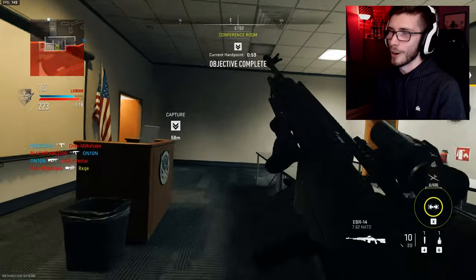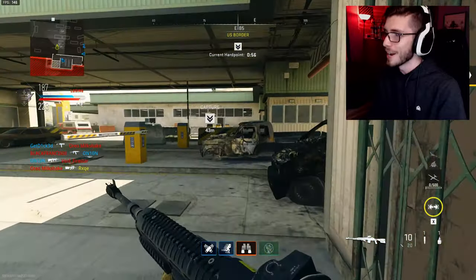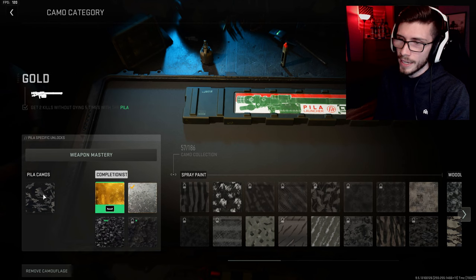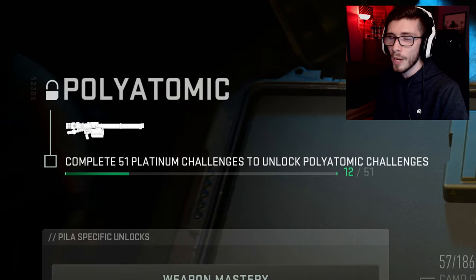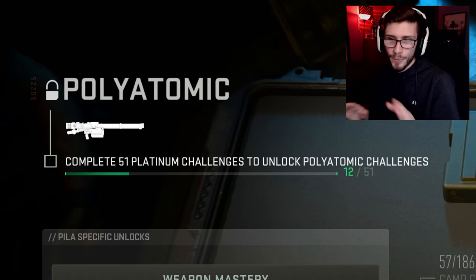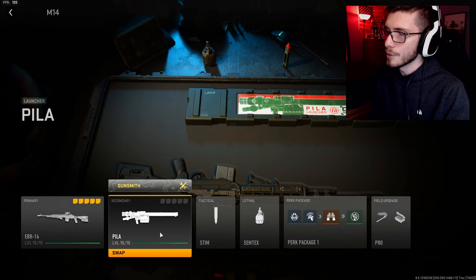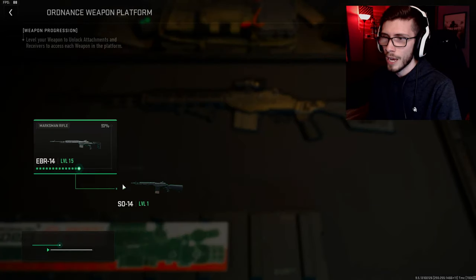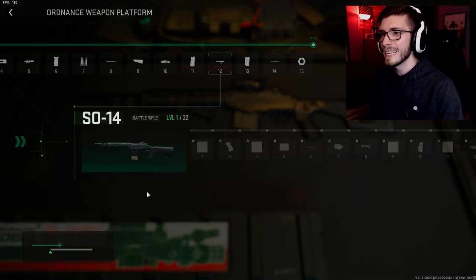As someone who's been chasing all of these mastery grinds over the past couple of Call of Duties, I know how annoying the launchers are. We got platinum on the PILA now. With that being said, we are now 12 out of 51 for the polyatomic. The ARs and the launchers are now completely done, at least up until this point. As soon as I get back into a game, we'll go ahead and inspect everything, but I also ended up maxing out the EBR, so now I can go ahead and throw on the SO14.